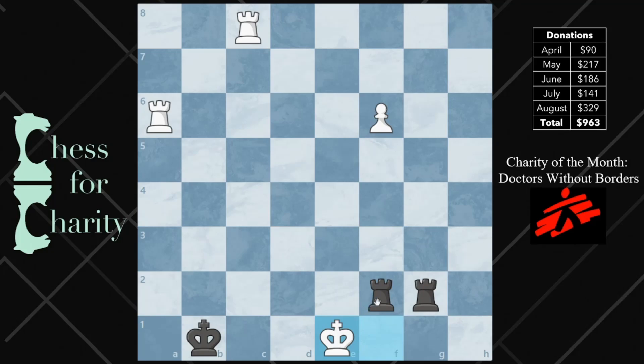The winning move here, surprisingly, was rook to b2. For me it seemed counterintuitive, because I want to put this rook on the first rank. So why would I possibly put it on the one square that's blocked by my king? Well, the reason is I can now shield my king from checks from either b6 or b8.